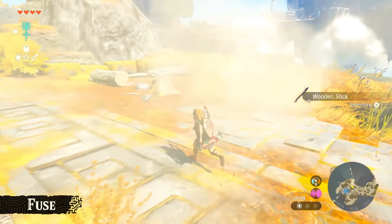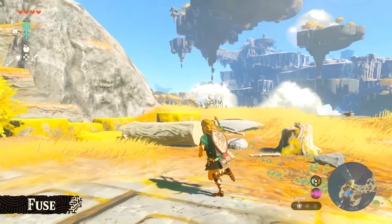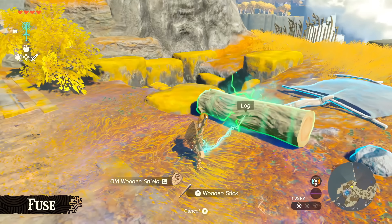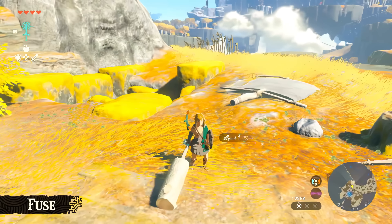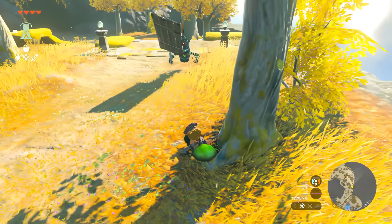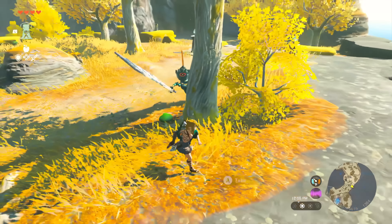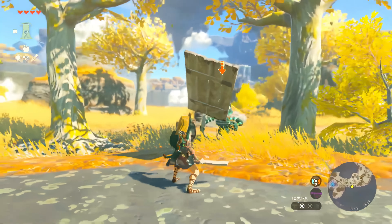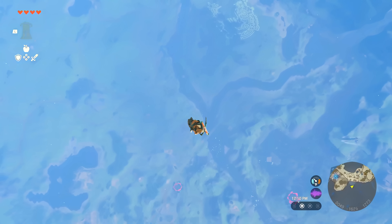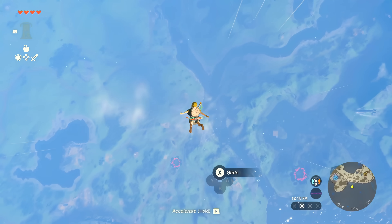These are just a few of the many different collectibles you can obtain, so the possibilities really seem endless. But this new concept isn't just for Link — we see an enemy known as a Construct use a fused weapon on Link, which gives their attack a gust of wind that can knock Link over. I can already imagine so many creative ways for this mechanic and I cannot wait to explore them myself.